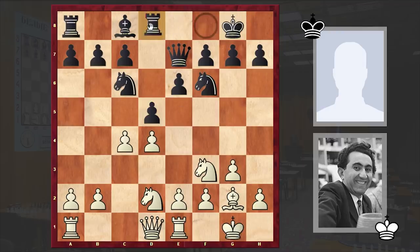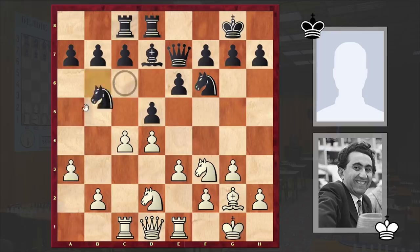Rook e1, Rook d8, e3, Bishop d7, Rook c1, Rook c8, a3, and Nga5. Black is preparing c5, but with a subtle Ne5 move Petrosyan stopped any possible advancement on the queenside.